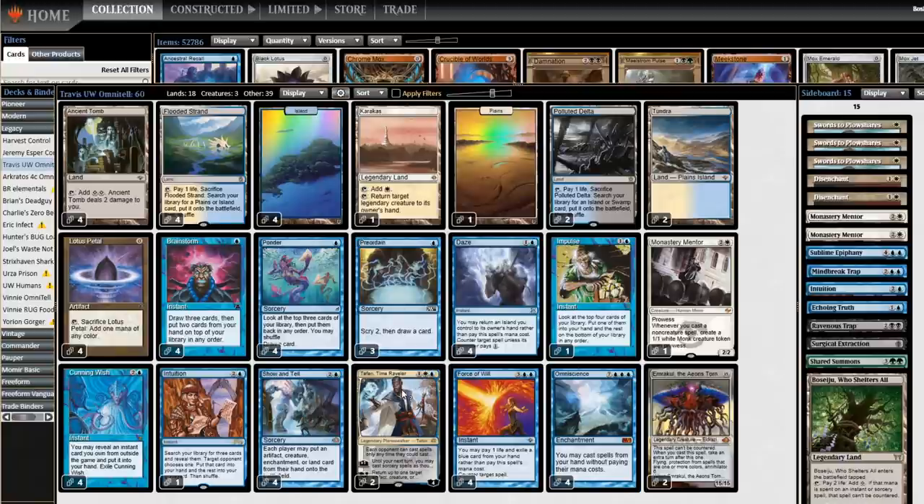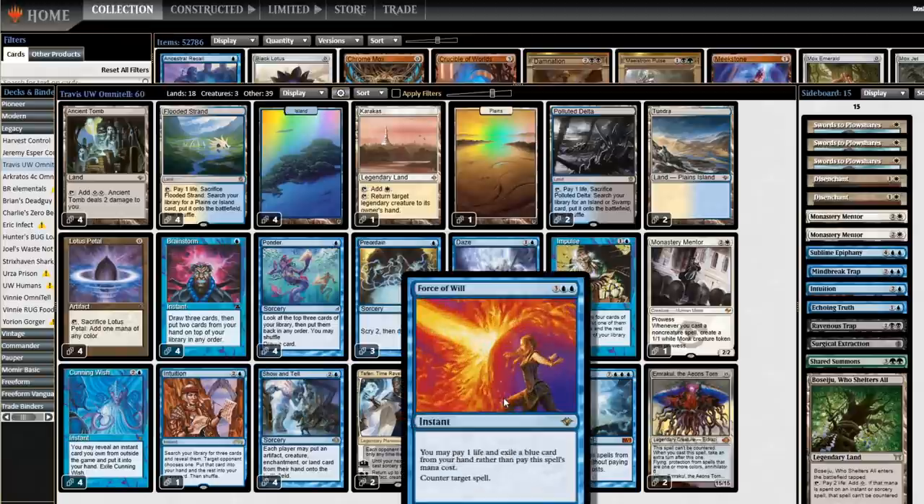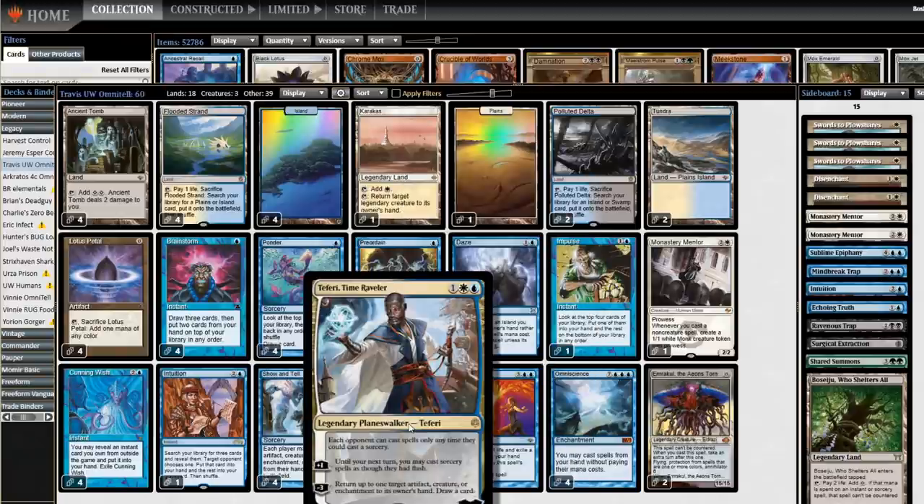In order to get your Omniscience there, Teferi Time Raveler and blue spells are what you're working with. You've got the Force, the Dazes, and Teferi's the big one. Teferi is essentially Show and Tell number five and six — it doesn't put Omniscience into play the way Show and Tell does, but it taxes their counterspells in the exact same kind of way. This is a must-counter, use it or lose it, because once this is in play you're not countering anything. It also lets you Show and Tell in their end step or at instant speed with the plus ability.